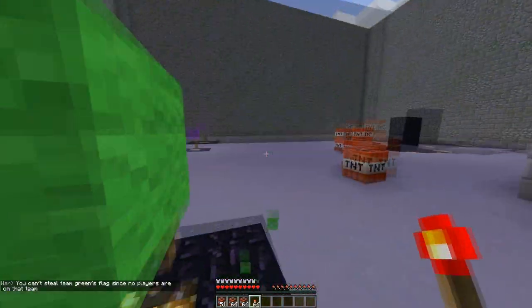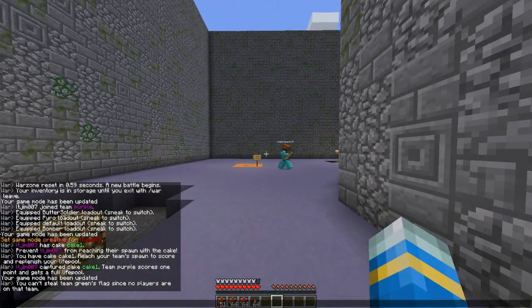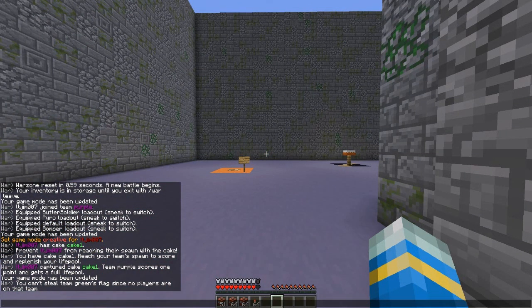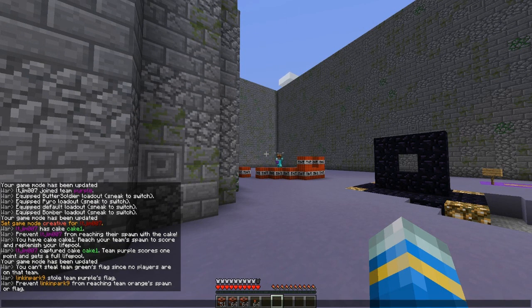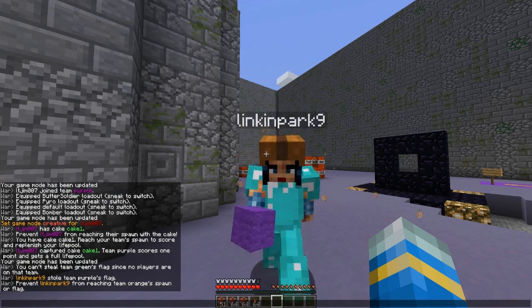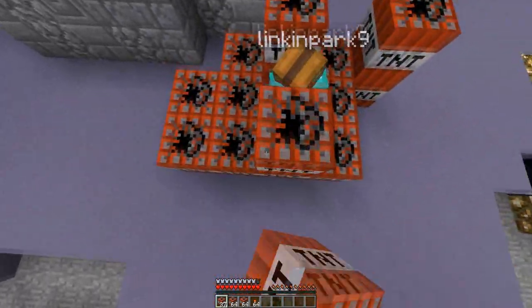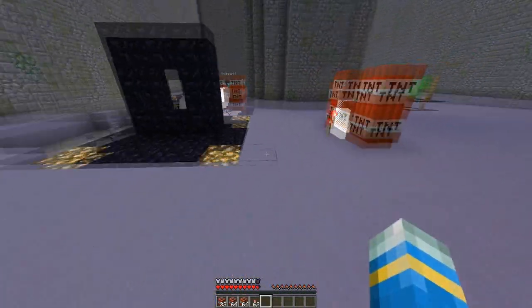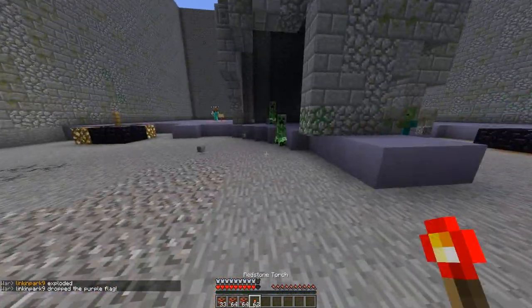The orange team don't actually have a flag, so Link Park is going to nick my flag — it should pop up on screen. Link Park is going over, he's about to steal it — he's got it. Once you've taken something from the enemy team you don't have any weapons, which is why you trap them. This is sort of the Grief Warfare mode I was talking about — and it might get a bit loud with all the TNT and mobs.